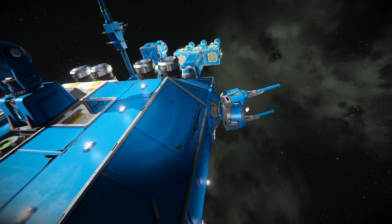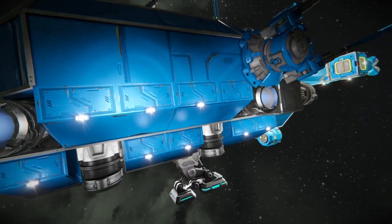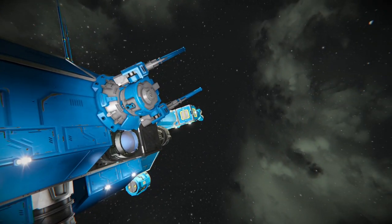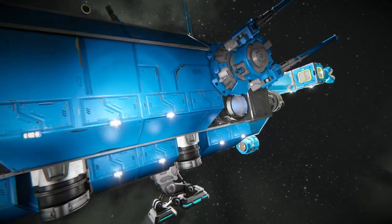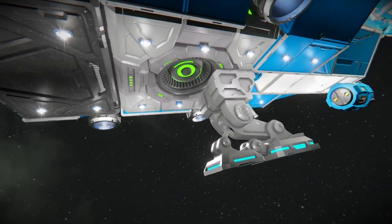That is a small nuclear reactor, a Gatling gun on top, and assault cannons on the sides. This may not have a lot of bang to it, but it definitely keeps those drones off your back.